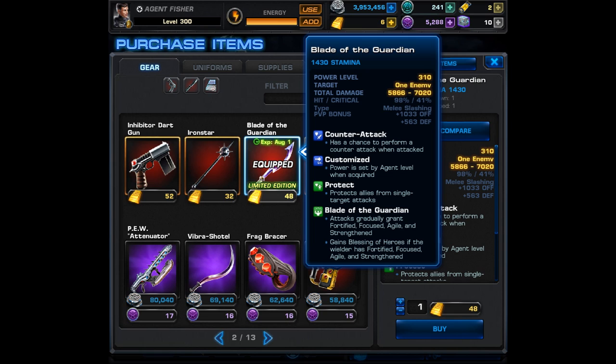Also I don't want to undervalue that Blade of the Guardian buff. This is going to allow your agent to gain those finest hour buffs including Strengthened, and then on top of that when Blessing of Heroes is active you'll regain some HP and your attacks are guaranteed crits. All of this combined is phenomenal and you could even see how this could be good in PvP.